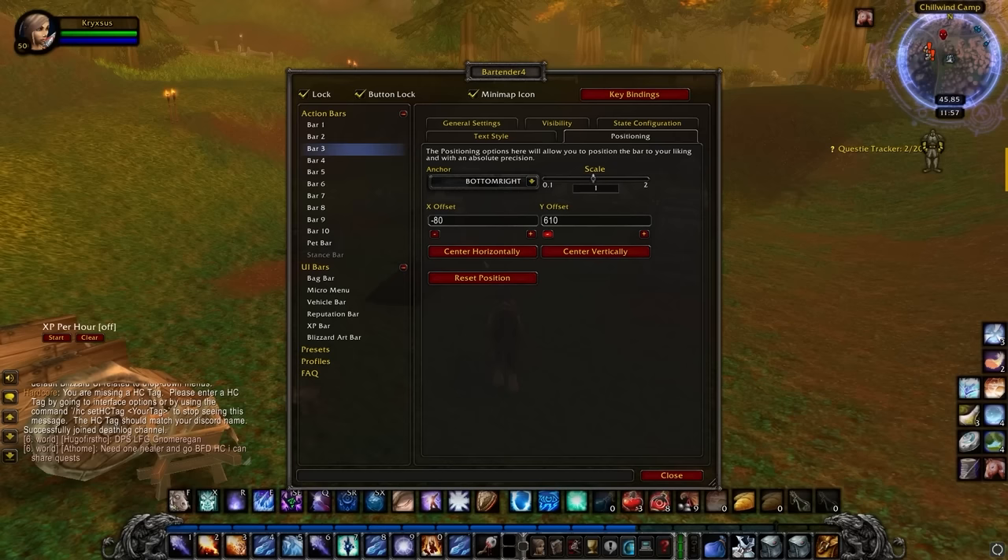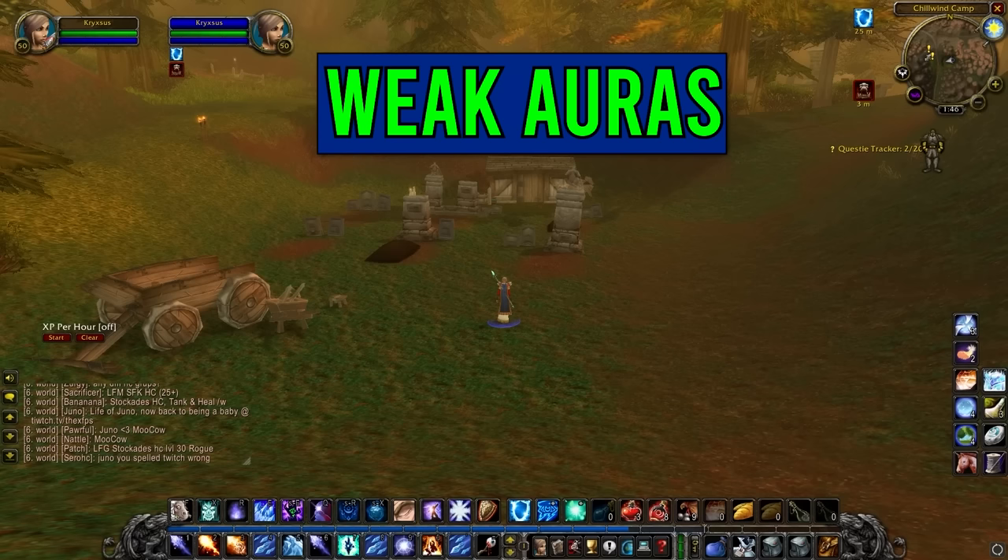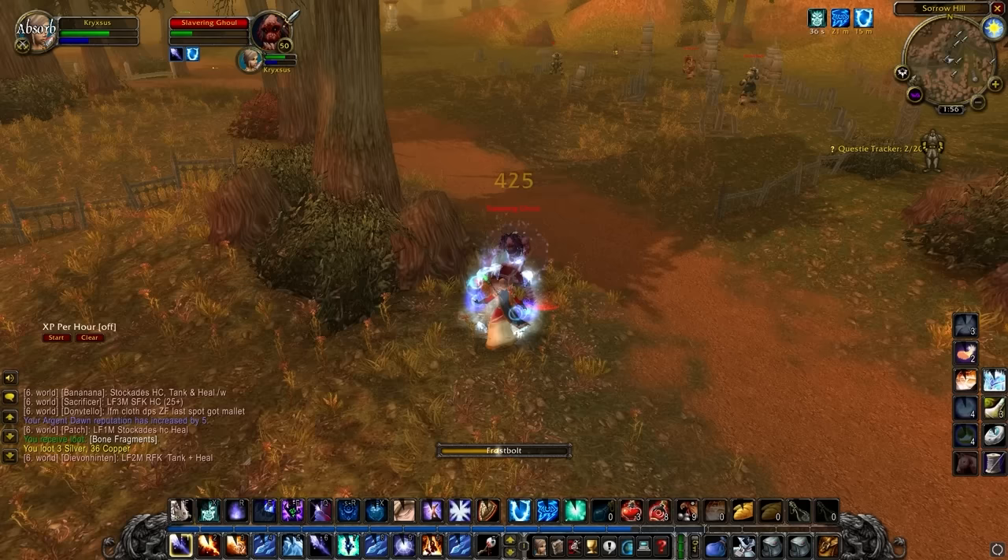Now if you're not using a UI overhaul add-on, you definitely want to get Bartender, which totally customises your action bars and makes it much easier to keybind them. You obviously also want WeakAuras. You can download WeakAura packs from the WeakAuras website, which normally do stuff like reminding you to reapply a buff to yourself, or other essential information like when you have certain procs or cooldowns available.